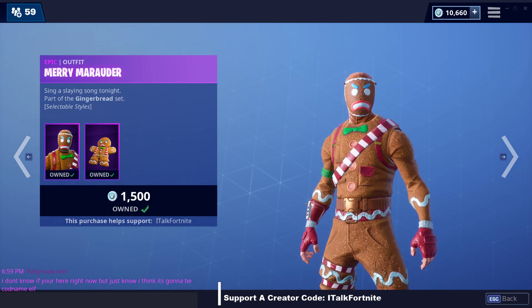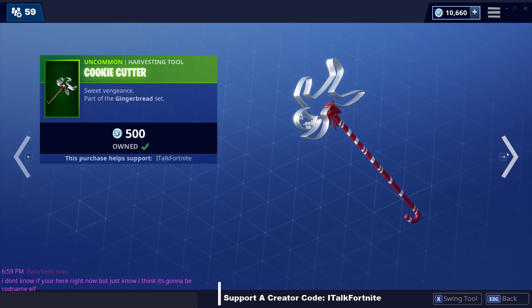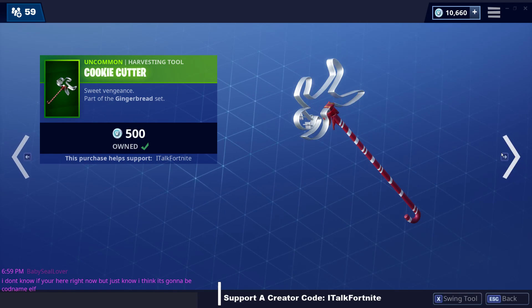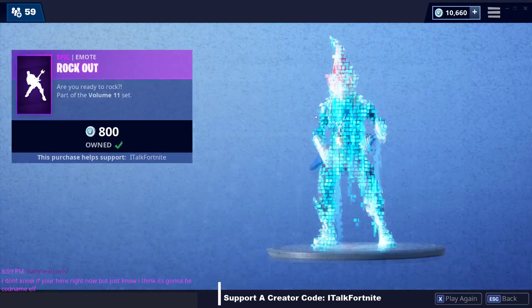Merry Marauder is still here. Oh my god. Ginger Gunner is still here. Cookie Cutter harvesting tool. Ginger Sled Glider — good glider. Rockout emote.